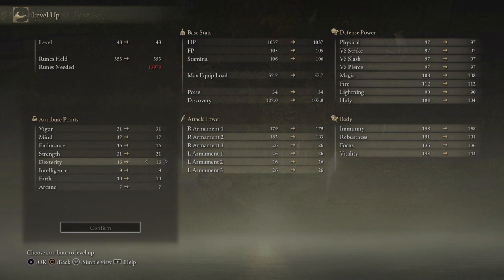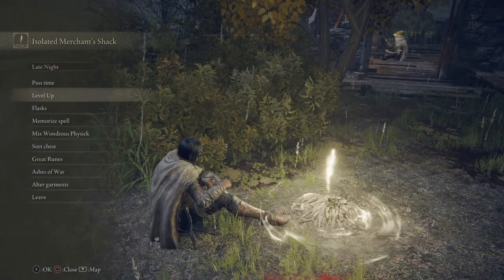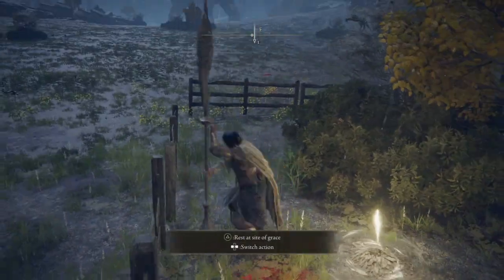I decided to start doing strength again. We should probably have put our dexterity into strength but it's too late now. We can at least use a plethora of weapons since it's kind of a quality build. We're lacking in intelligence, faith, and arcane, which is okay, but it's gonna limit our use of those. With this weapon we don't need it though.